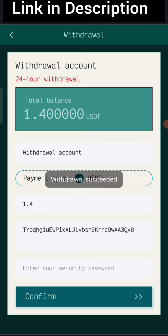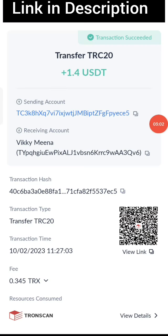Click on confirm. You can see the withdrawal is processed and received in my wallet. Your commission will be successfully received within one to three minutes. You can see on the screen 1.4 USD successfully received in my wallet — that's how you withdraw your commission.